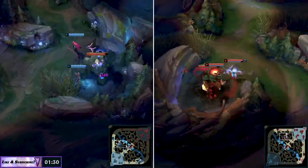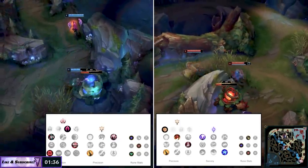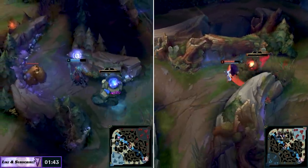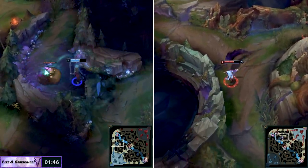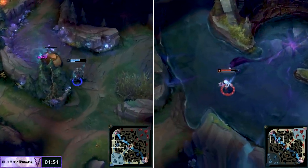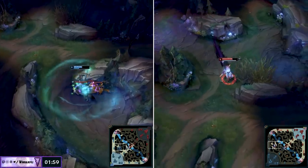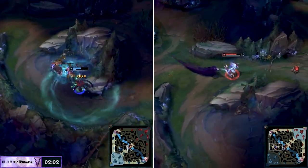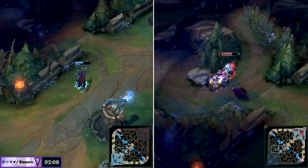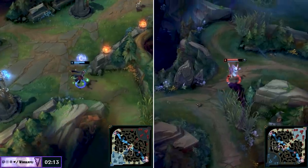Carthus starts on the blue buff and Kindred starts on the red buff. Carthus needs his mana to spam abilities and wants a full Goocamp clear sequence to reach level six for that incredible ganking power spike. Kindred wants to do red and then invade — they know Carthus will get low. To avoid pixel bush wards, Kindred hops over the baron foot wall and heads straight into the jungle. Giving up camp clearing time, they force Carthus to flash out and are lucky to sneak away with the large Mirkwolf.